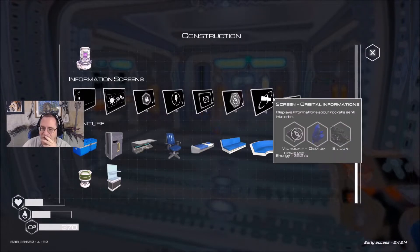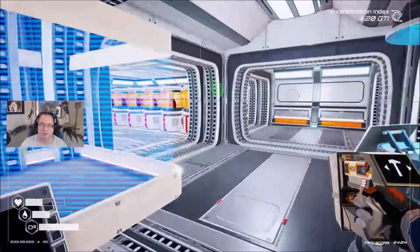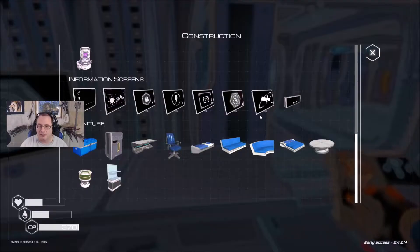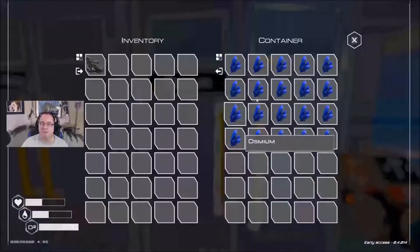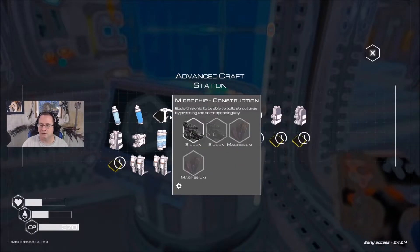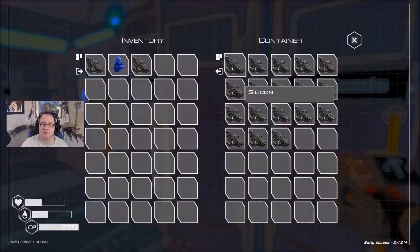Okay so here — orbital information and screen mapping. I already got screen mapping, so I should put orbital information right here. That's compass, osmium, and silicon — I've got all that. Available silicon, osmium. Let's see how to make a compass: I need a second silicon, magnesium to aluminum.